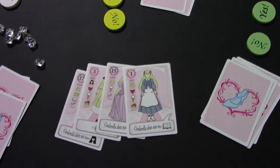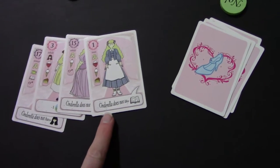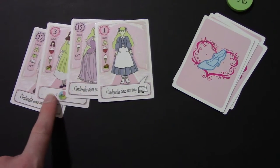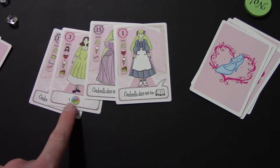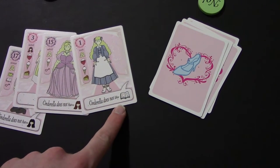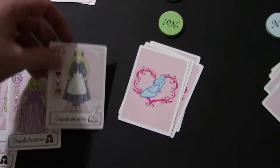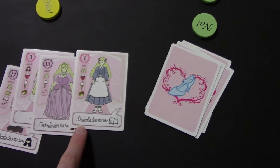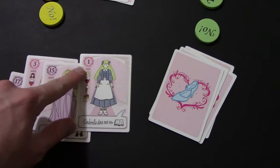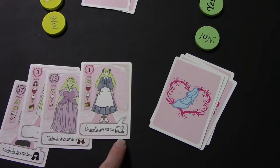On your turn, you take one of your 4 cards and play it to the table face up. Each card has a stipulation that says 'Cinderella does not something,' unless it has a special power. If it says 'Cinderella does not,' it has a symbol next to it. When this card is played to the table, it means that at the end of the game Cinderella does not like books — meaning she cannot have a book symbol on her card. If she does, she does not meet this requirement.